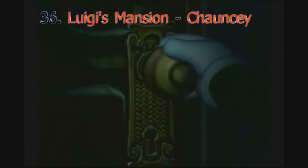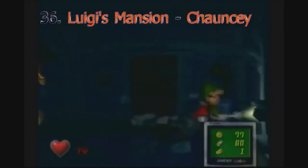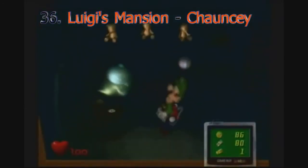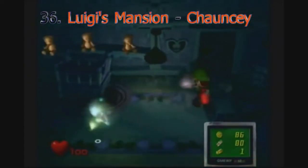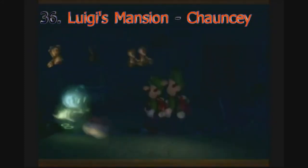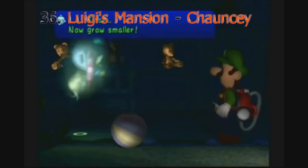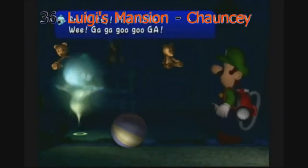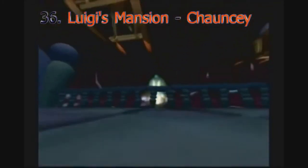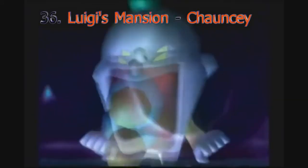Dead babies are always creepy — Dante's Inferno, Dead Space, there's no exception. But this boss from Luigi's Mansion takes the cake. Chauncey truly is the creepiest boss in the game. First of all, you have to realize he's a dead baby — in a Nintendo game. He was around 6 months to a year old when he died, which is pretty depressing. You start to stop feeling sorry for him when he starts throwing things at you, then teleports you to a giant crib in the sky — baby hell, I guess. And you start to realize he's a demon child. He might be the easiest boss in the game, but when I was little, Chauncey's room alone stopped me from playing for a few days. Lesson learned: if a poltergeist baby asks you to play, leave the room.